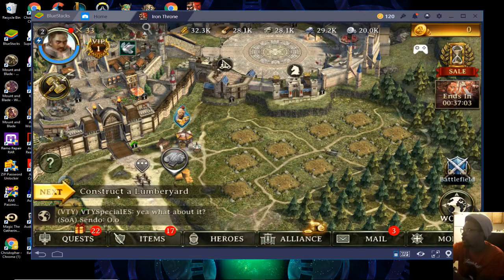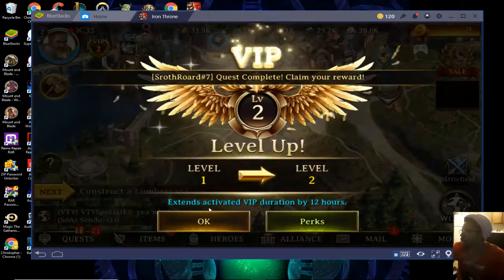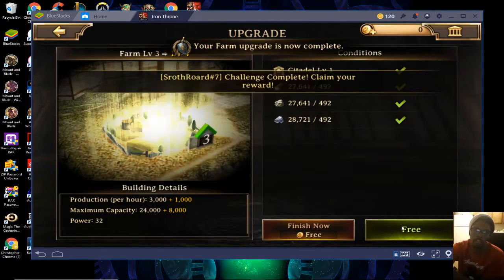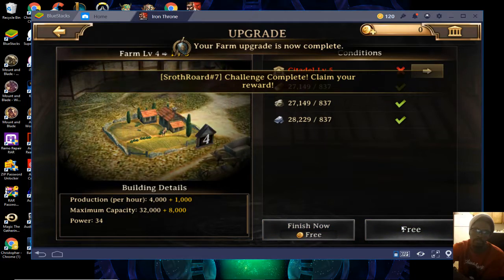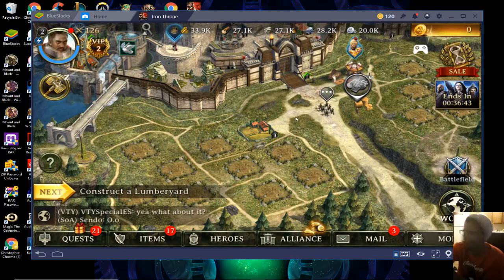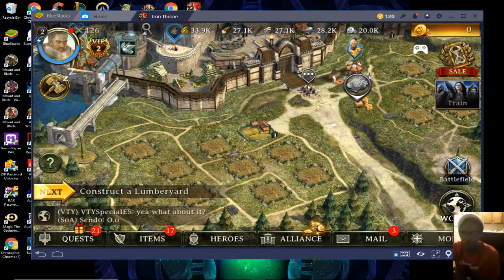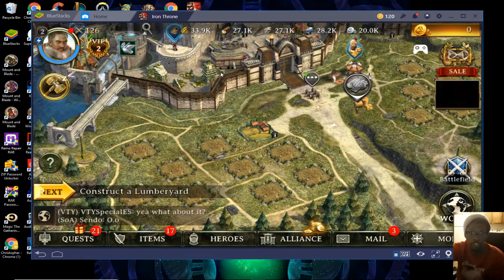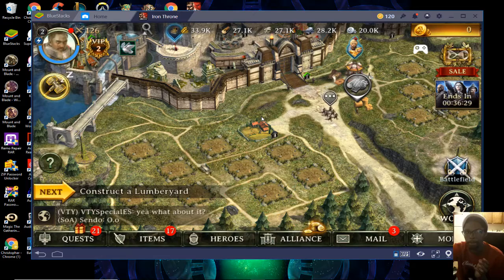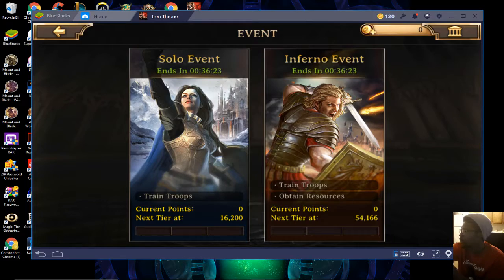What they want me to do is build another lumber yard, but what I do is generally build this area up first so that I get all my rewards from doing certain things. When you first start, you can get everything to level 4, which I suggest doing — it helps with keeping everything balanced and you don't run out of resources as you're building, because that's the last thing you want.